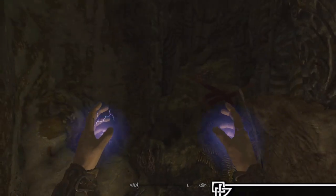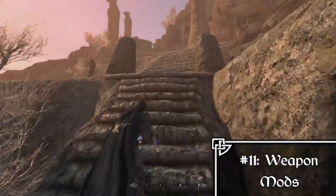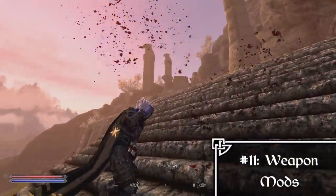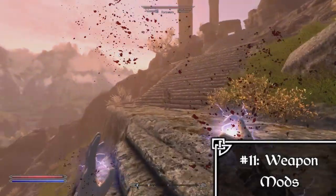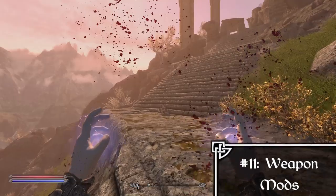Now we move on to the Weapons section, where you put any weapon overhaul or weapon mod. I have items such as Royal Armory and Throwing Weapons Lite on this template load order, but you can download any different type of weapon mod and add it here.